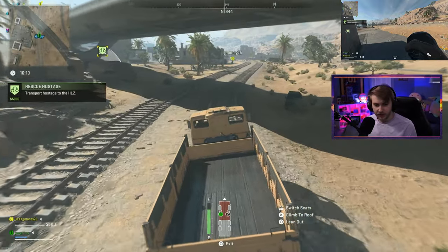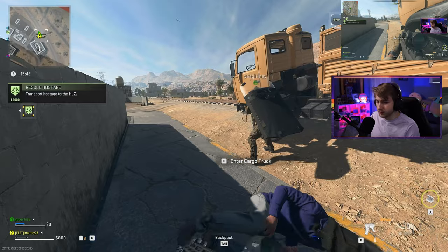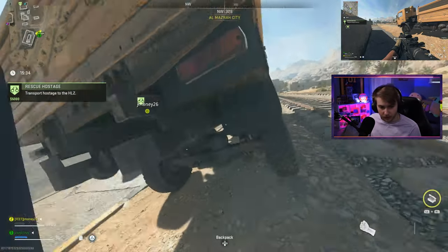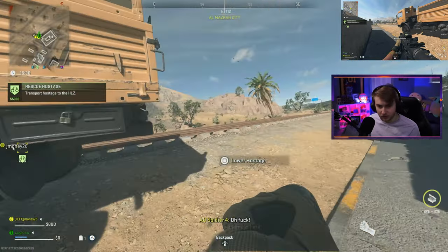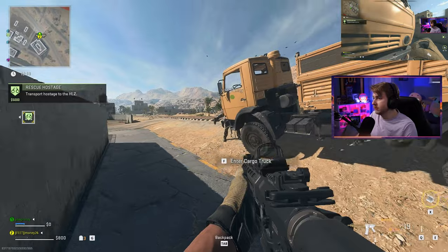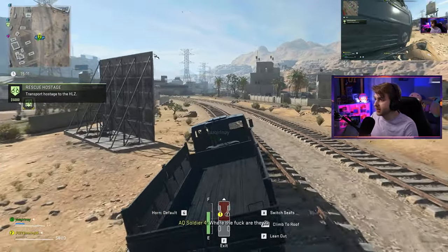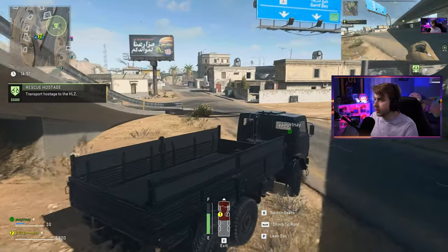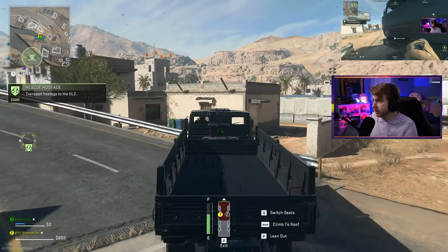They are lighting this truck up. I'm gonna drive by, switch seats, and hop in on the other account. Lower the hostage — there we go. We'll pick up the hostage with this account, jump into the back of the truck. How do I get the hostage in the truck? Maybe I can push myself. Oh my god, it works! This is insane — the exfil helicopter is right there on the bridge. We need to go up this ramp. Look at this turning radius.